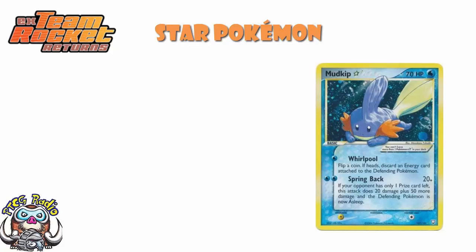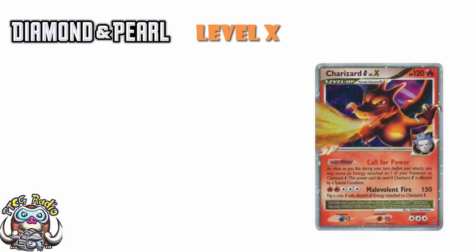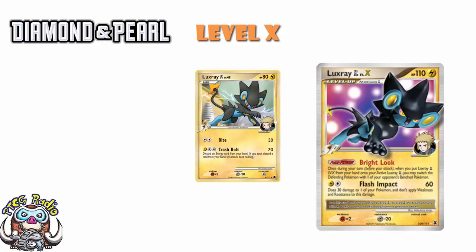Then we got to Diamond and Pearl, which introduced Level X Pokémon. Level X Pokémon were very interesting in that they weren't actually evolving — you would just place a new version of the Pokémon onto the existing card, but only when it was in the active position. You would get extra attacks and abilities, but you could still use all the attacks on the previous Pokémon. Luxray Level X was one of the very best, as it could use all the attacks of Luxray GL, and it only gave up one prize.